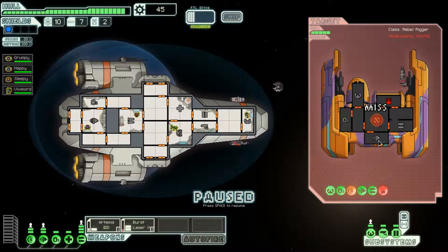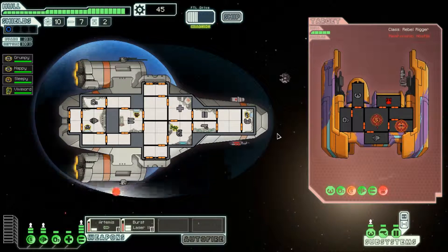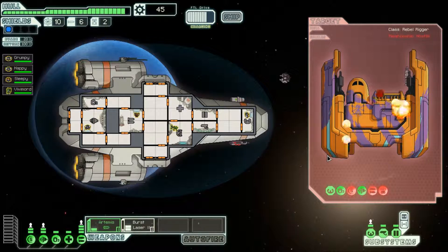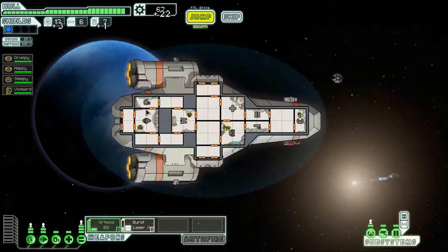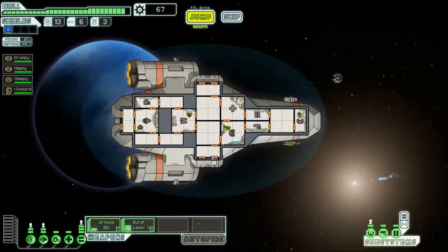Their shields can still be repaired and they can still fire weapons. I'll fire the missile at the shields and the lasers at their weapon system. You missed! Keep those shields offline. As long as these three shots don't miss — there we go. The ship explodes, leaving behind useful scrap. I got fuel, a drone part, and scrap. I don't have a drone system yet though. I'll save up scrap until I reach a store, then buy things and upgrade after.